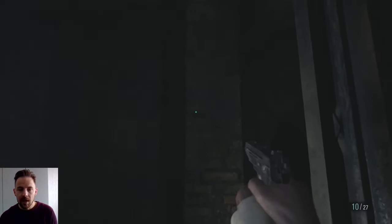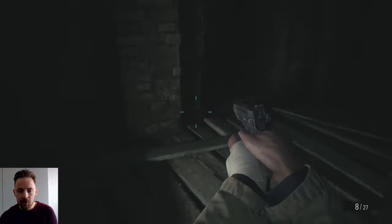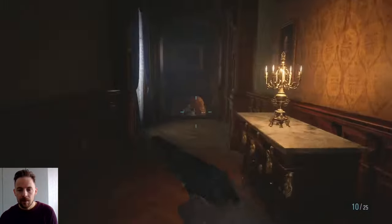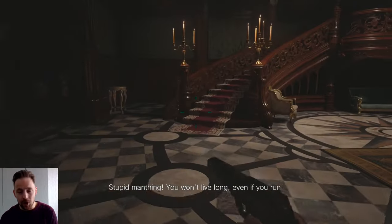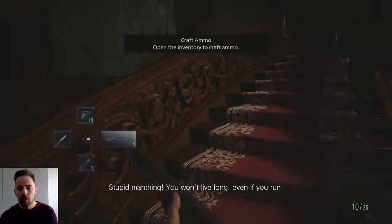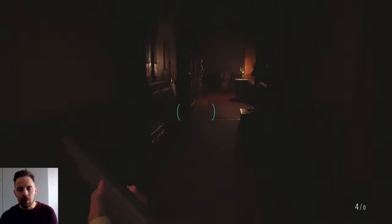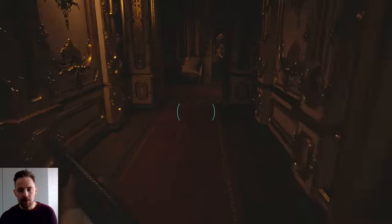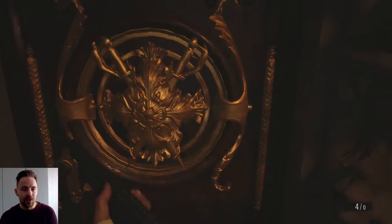Out here - there she is, the Lady! This is why we needed to unlock that door earlier. Switch to your shotgun - you'll need it in a minute. If you run out of ammo during the boss fight, switch to your pistol. Through here quickly - use Dimitrescu's key on this door. There are a few rooms I leave here to save time. In here - crystal fragment on the ceiling, grab it.